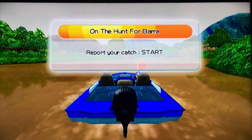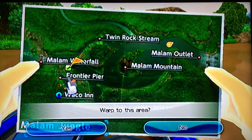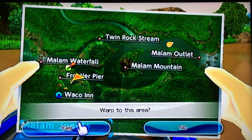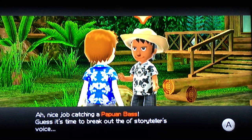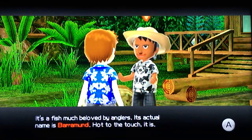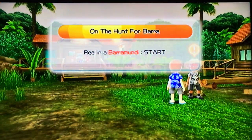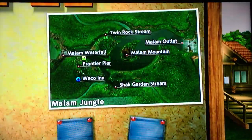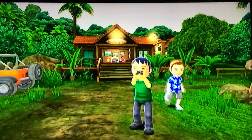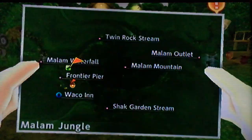On the Hunt for Barra — he calls it the Barra. I got to report that to him. I can warp there — I did get the map already. I'll report to this guy. Nice job! He wants me to catch something else now: the barramundi, by the outlet. That gives me a clue. Let me check the map — yes, I must have got it already.